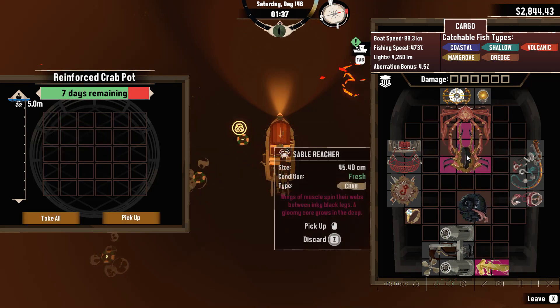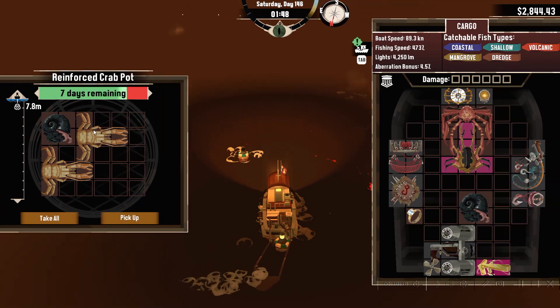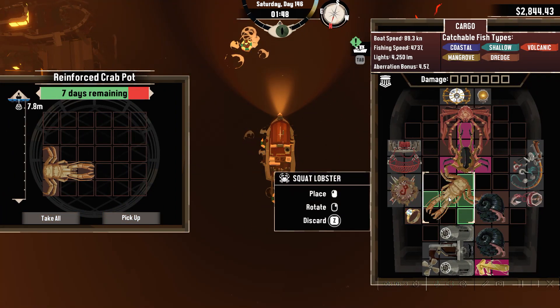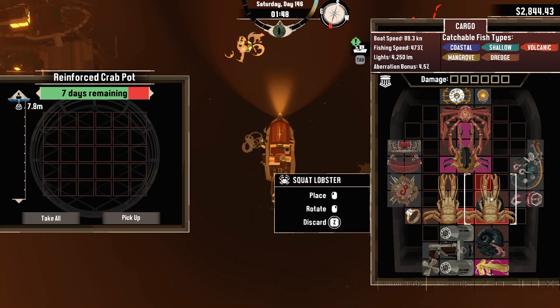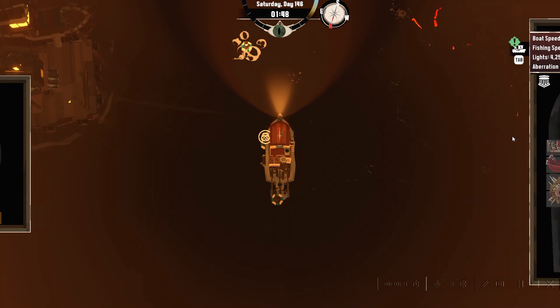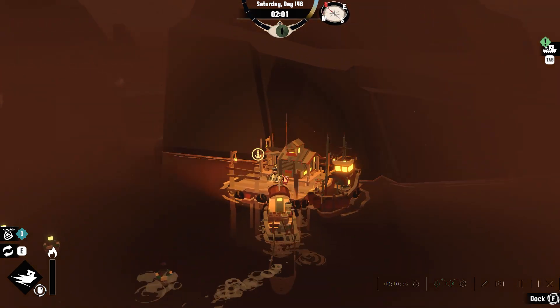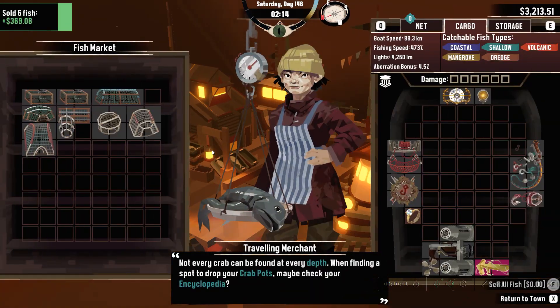Let's just grab some of this stuff and get it out of the way. Wings of mussels spin their webs behind inky black lakes, a glooming core grows in the deep. Are these real fish? Like, in the real world, could you find these fish? You probably wouldn't be able to find the aberrations, but is there a real version of these? Or are they based on real fish? Are they actually real fish, the names of these?